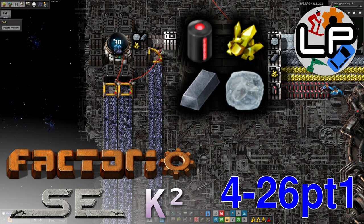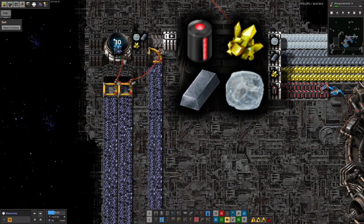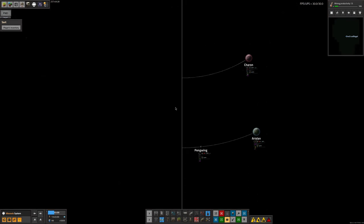Hello there, and welcome to Lawrence Plays Factorio Space Exploration with Crestorio 2. In today's video, we'll see how Mike has been jaunting around the universe, going around and building things up, and occasionally having the odd issue or two. His first project was out here in Wexovis — the orbit around the Wexovis star.